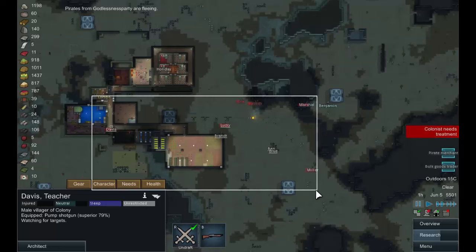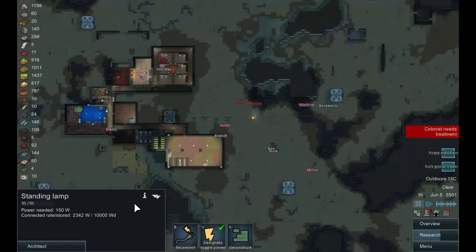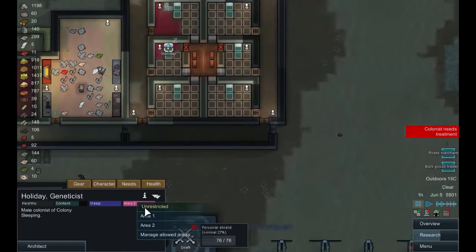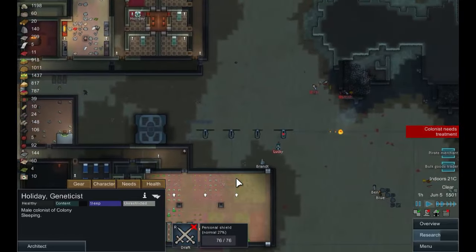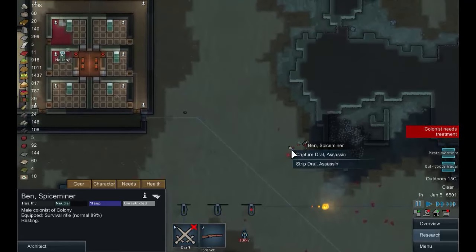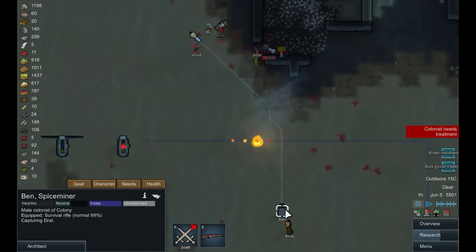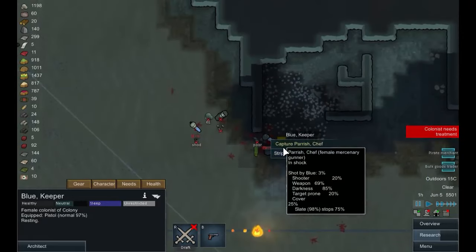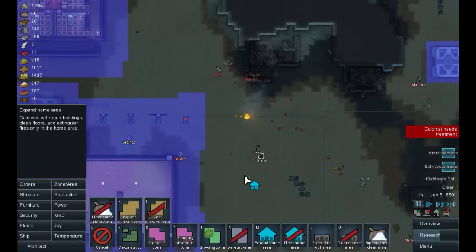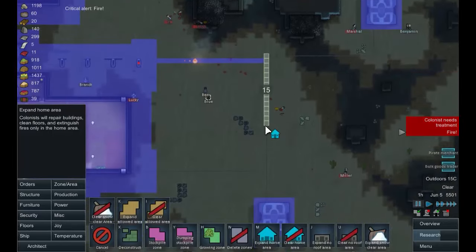Oh that worked very well - brilliant guys, brilliant work! Okay so we'll undraft you all. Holiday is not in a standing lab - right, you go back to unrestricted. And of course Lucky was the one that's wounded - of course he was. Okay, capture Drow. We got two out of this. Capture Parish the chief.